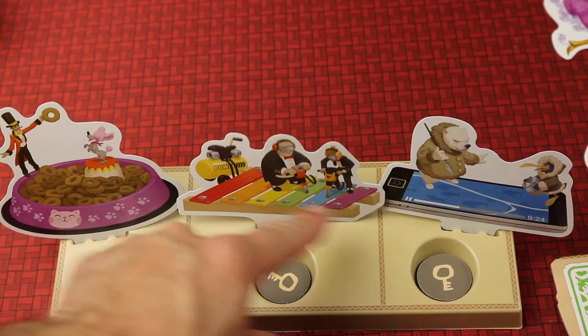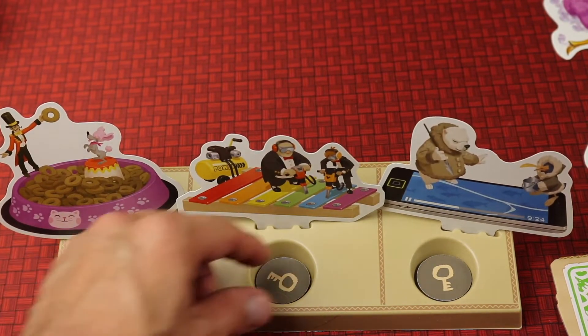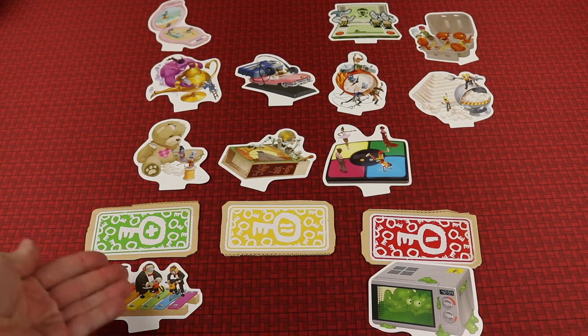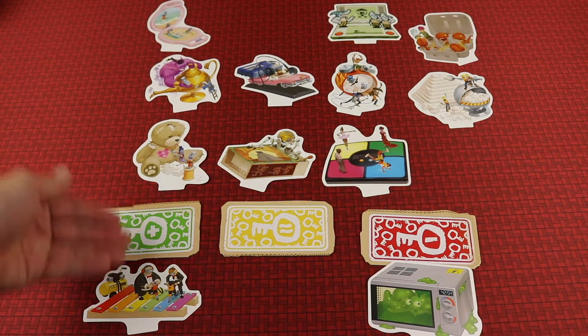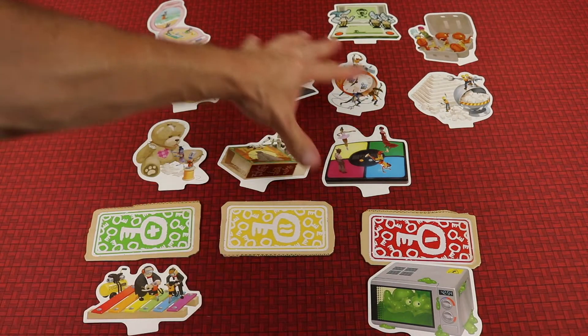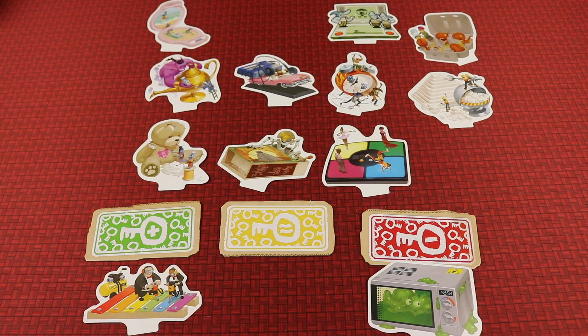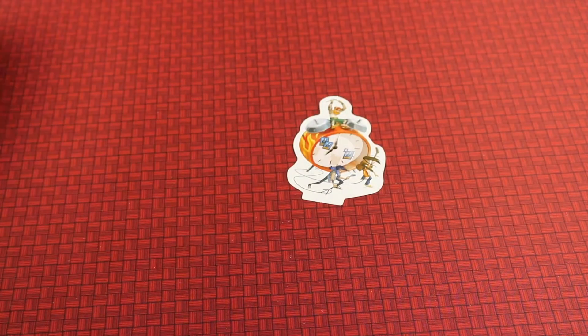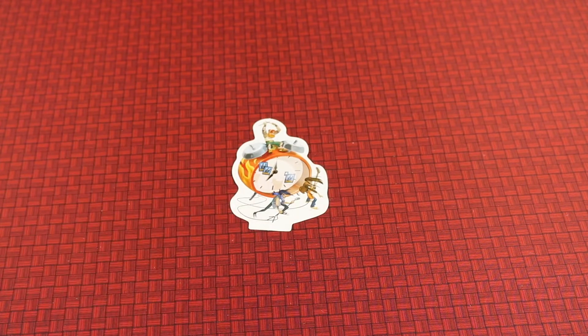Each subsequent round, the other players are going to have three cards to choose which one they want to look at, and it will show you what type of link it has. So as the rounds go on, they get more clues — like stronger links or weaker links — but they have to remove more and more cards each round. The only way to win is to get to the last round and remove the four cards that are not the key, leaving the key, and you win.